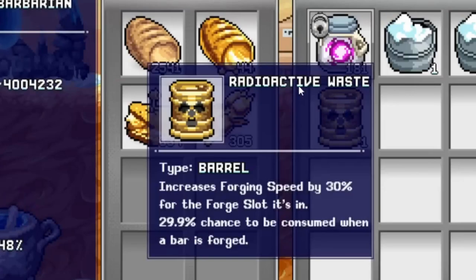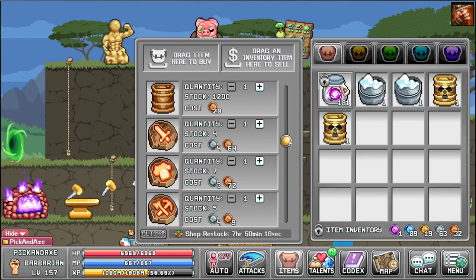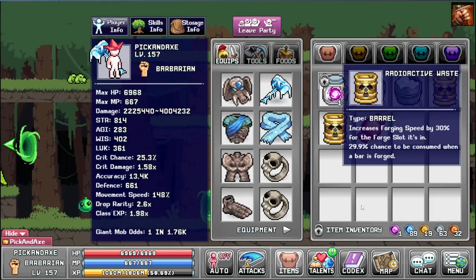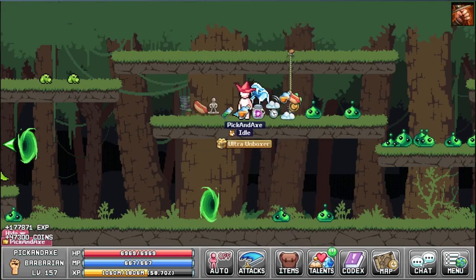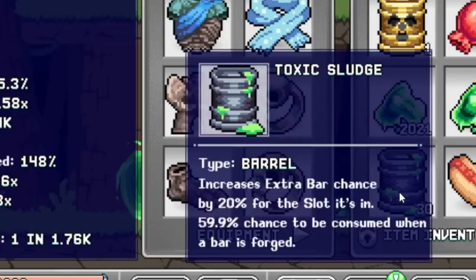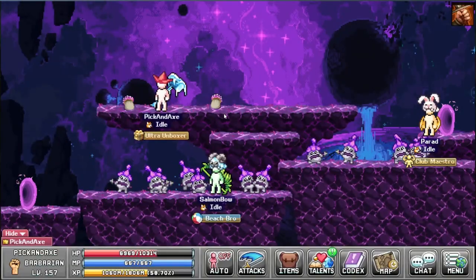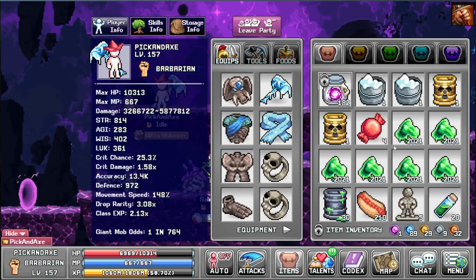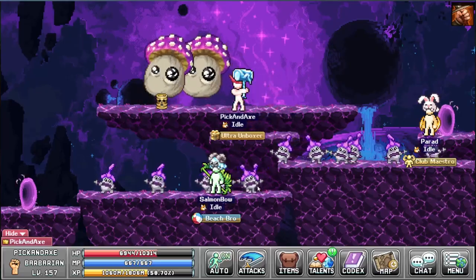This is the other item we need: radioactive waste. These don't work like crude oil, but if you don't have any radioactive waste you can simply farm the slime and get toxic sludge — that should also work. Now let's head to World 4. Purple mushroom area — we stand between the two mushrooms here, we drop a barrel, hello there, and let's kick their asses.